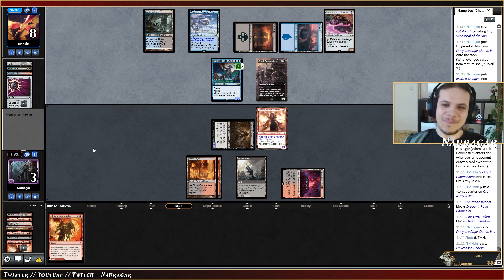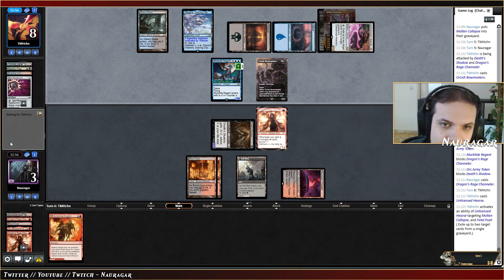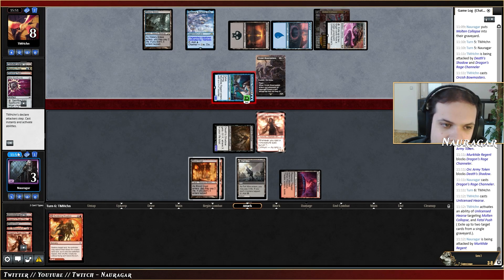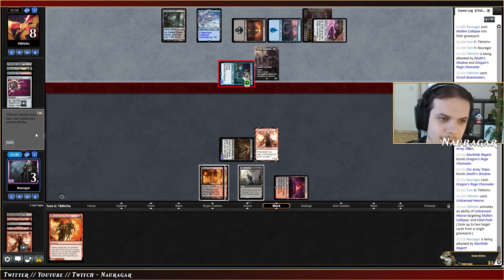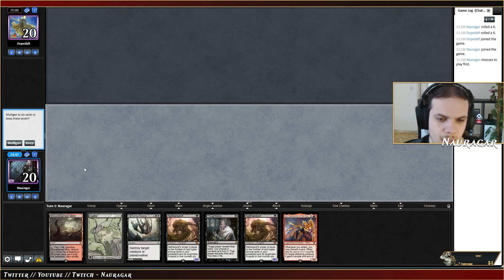They're going to kill me with just an unlicensed topdeck — I'm not even mad, this was so close. They just exile my instant and sorcery and attack with Murktide. It's still risky for them because I could have an instant but I do not. That was so sad. Last game and we have a pretty good hand.